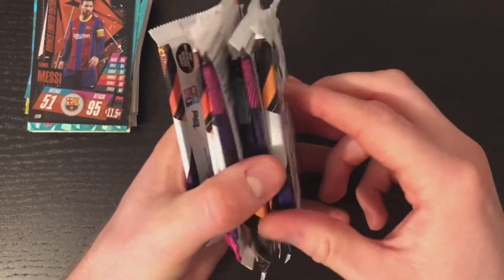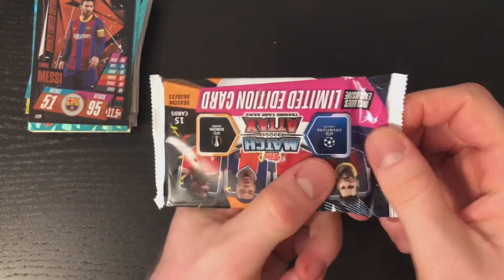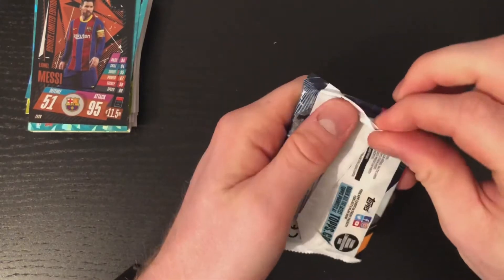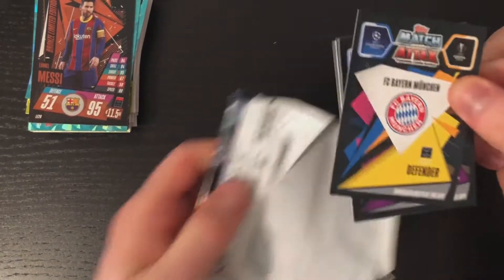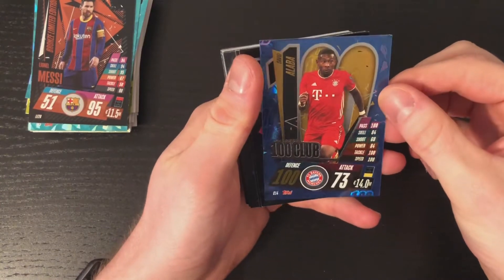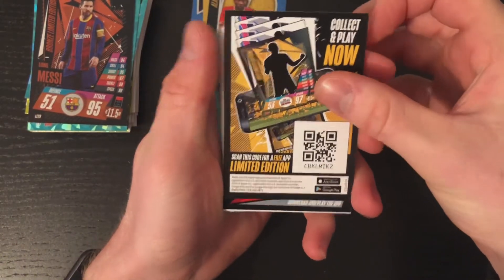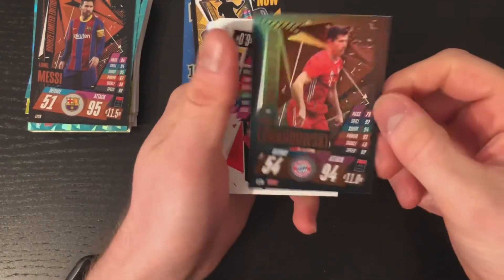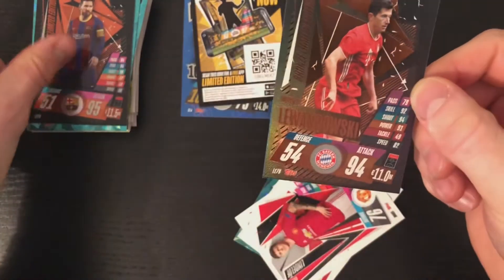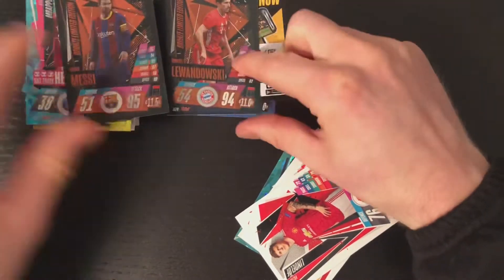As mentioned, I've got quite a few Match Attax packs to open, so we'll start off with this one — a limited edition pack. Got scissors here to quickly get into this and get into all these packs. So Bayern Munich, David Alaba 100 club. And there's the code. Going from this way — Lewandowski bronze limited edition! Seems a bit shinier than the Messi bronze limited edition. You can see that, hopefully it picks up in the camera.